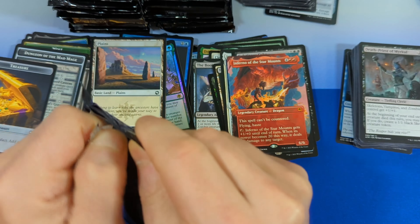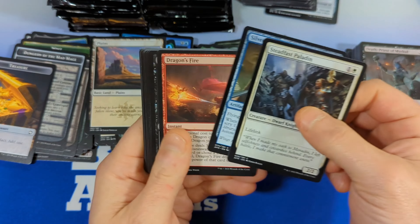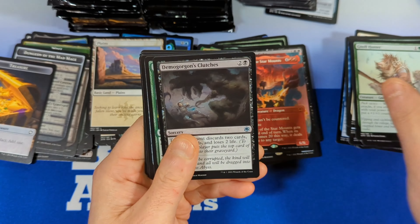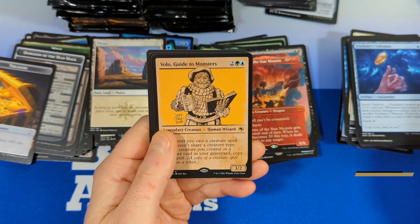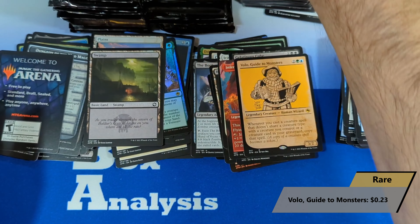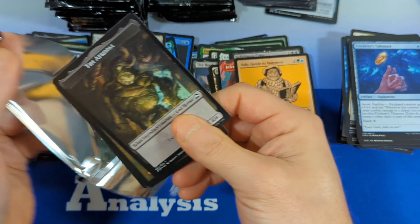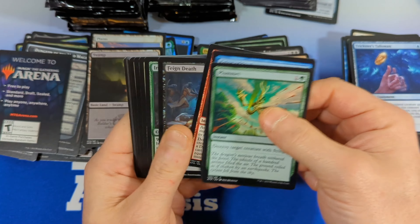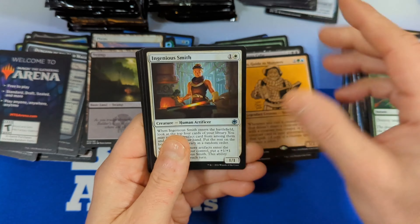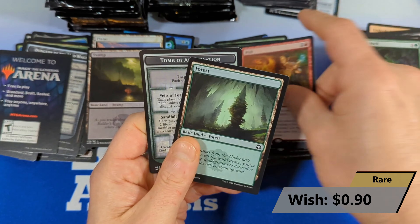So far so good on this box, for being a draft box at only $70. Unfortunately Amazon kind of cut the sale short — I don't think it had anything to do with us going out there and purchasing, I think they were just low on supply. We get Volo's Guide to Monsters in Showcase, and then a swamp and a non-token token. We got Hunter's Mark, and then we get ourselves a Wish, and then a forest.